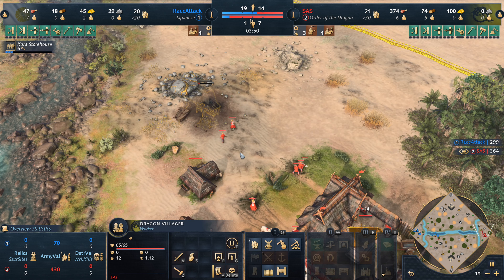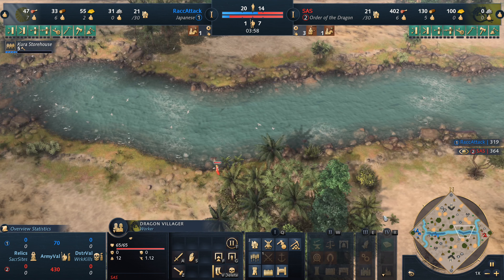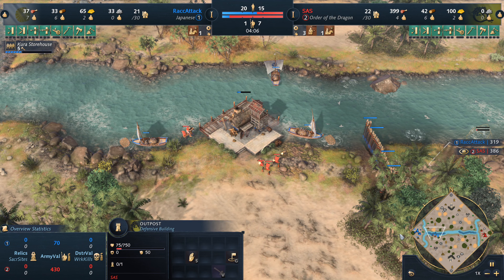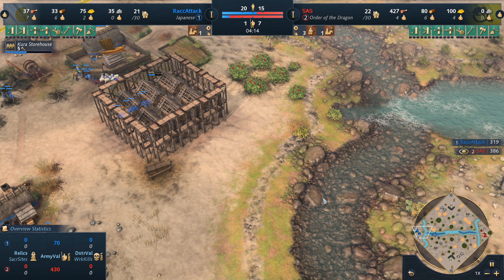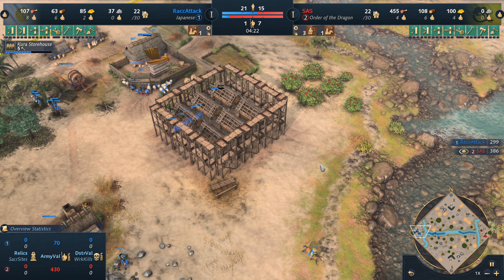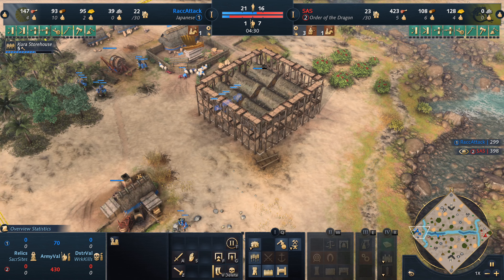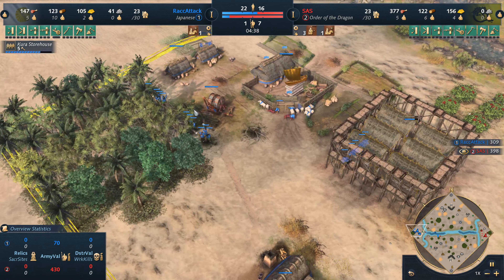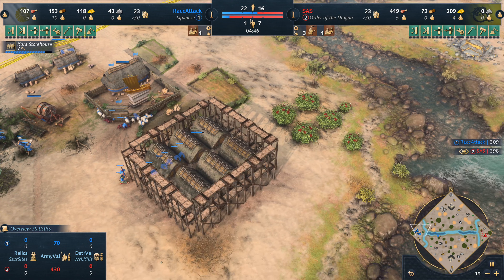Sass hasn't even started getting any gold — he's just about to transition over there. Six villagers on food, five on wood, none on gold, which does make it seem like he's going to a dock. Nope — outpost for a storehouse. I do not like that position if this turns into a navy battle. You could park a couple of ships right along the river bed. I'd put it up here, actually — there's not any great positioning at all unless he throws it up alongside the resource.